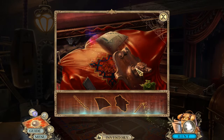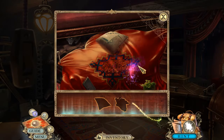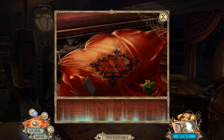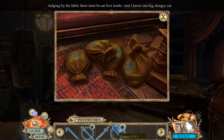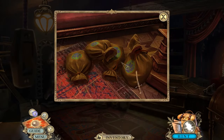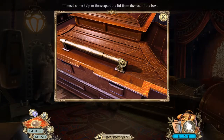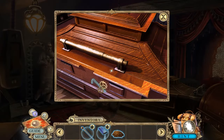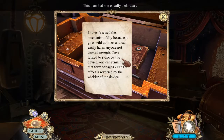I got this cane. Food. 'I haven't tested the mechanism fully because it goes wild at times and can easily harm anyone not careful enough. Once turned to stone by the device, one can remain in that form for ages until the effect is reversed by the wielder of the device.'